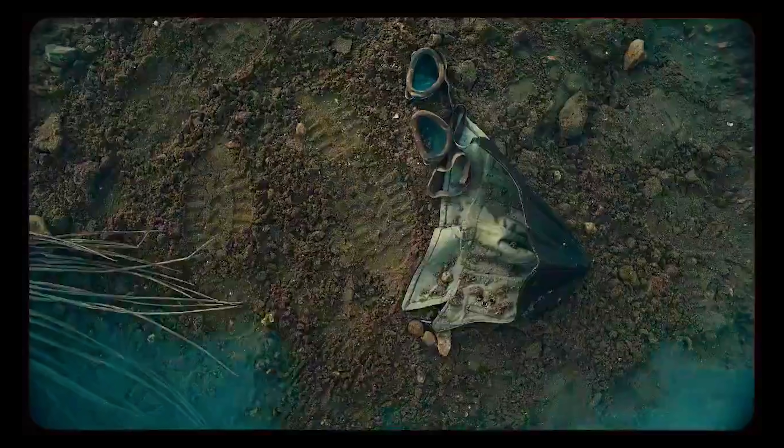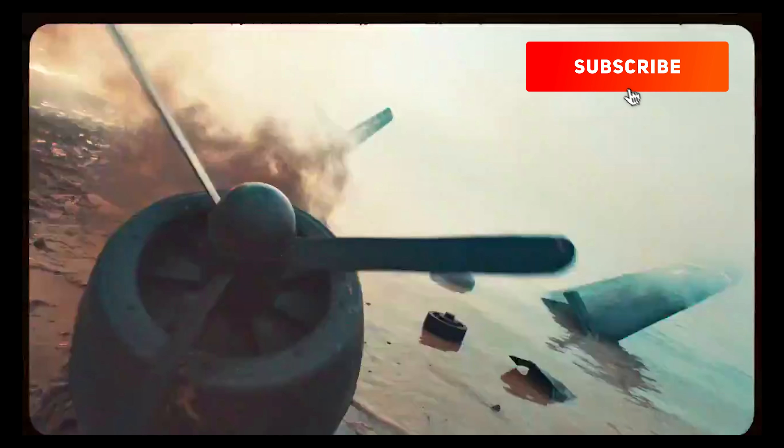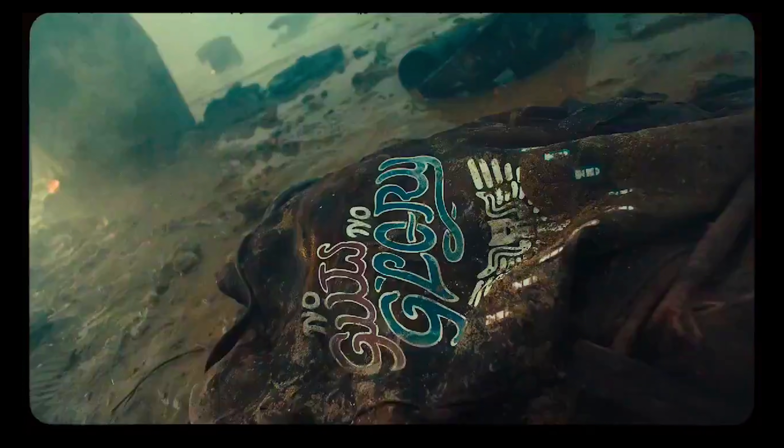In the very first scene we can see a pair of boot prints in the dirt with some goggles and a cap. In the very next scene we can see the wreckage of a plane, and it looks like it's on a beach somewhere. Next to that plane is a fighter pilot jacket that says 'No Guts No Glory.'